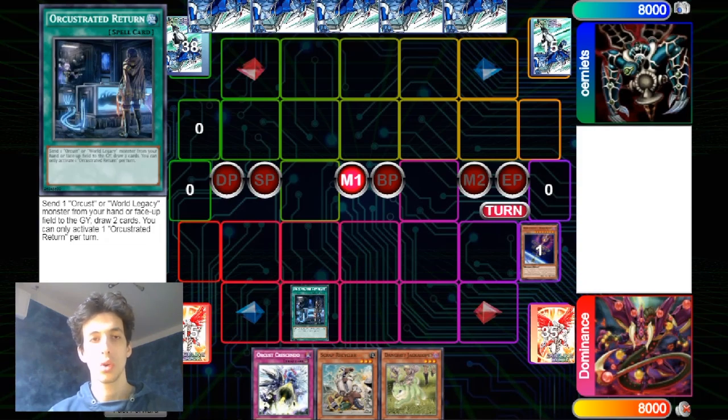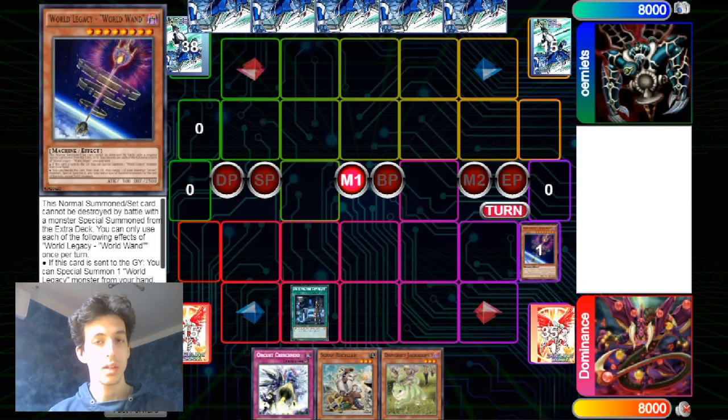Here he goes for the Orcust Stated Return — that's kind of risky, because if you draw into the Scrap Golem, we still have the normal combo with the IP and stuff, but we are risking drawing into the Scrap Golem, which is first of all a useless card in hand, and secondly it just makes our combo less powerful.